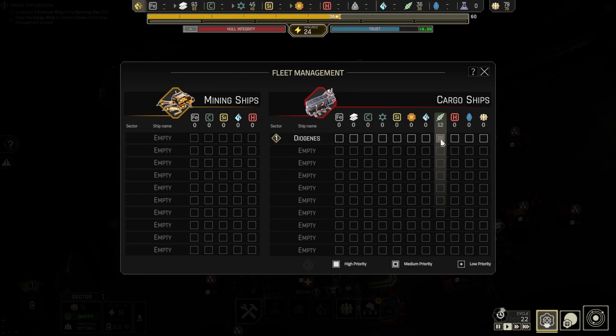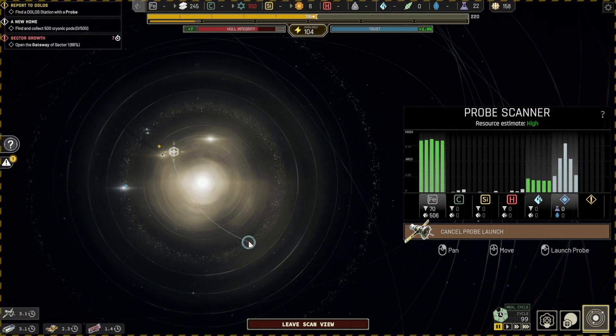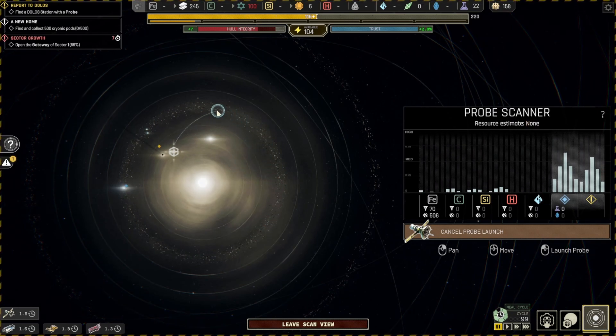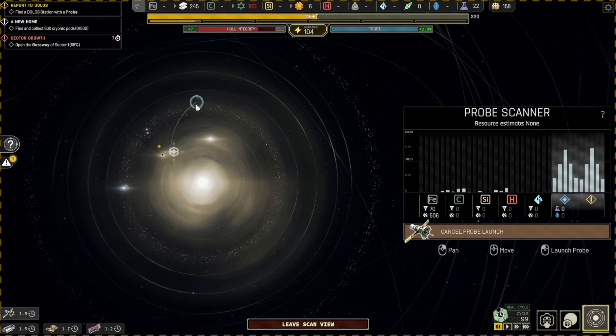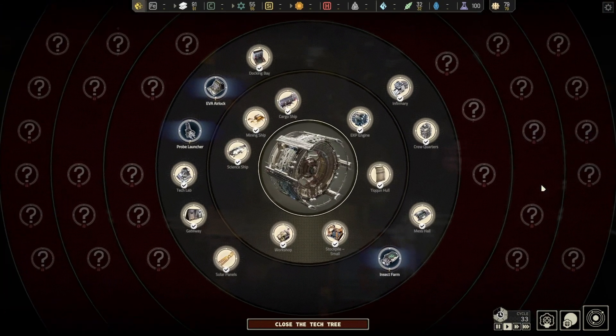In the space station view there are a number of currencies to keep track of, but it's not an overwhelming amount — at least so far where I am in chapter three. There are raw resources to mine from asteroids like silica and ore, and then manufactured versions like alloy from ore or electronics from silica. And of course, no management game would be complete without counting up science to unlock tech as you go along.